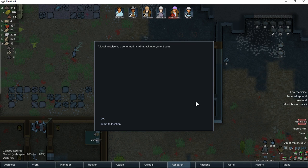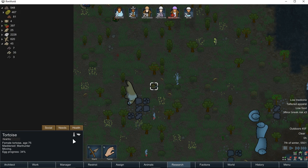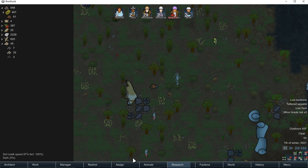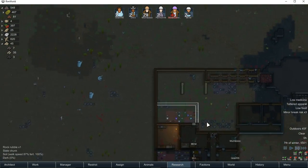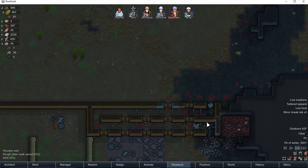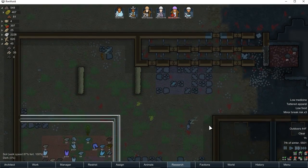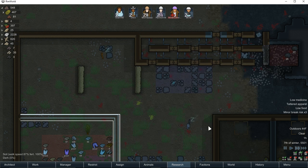A mad animal — a tortoise. We're going to set that to hunt. Everybody's asleep right now, so that should be a non-issue for the time being. How are we doing on time here? 23 minutes — let's go ahead and put a cut in right here. It'll be a little bit of a shorter episode to make up for the long ones I do every once in a while.